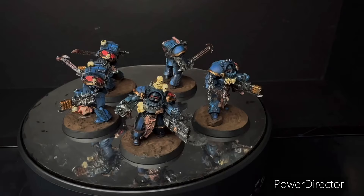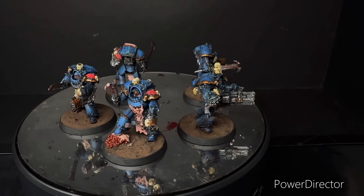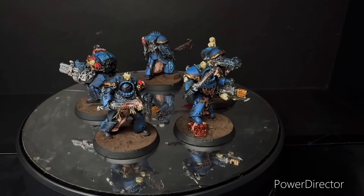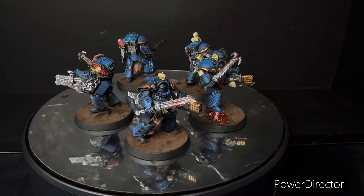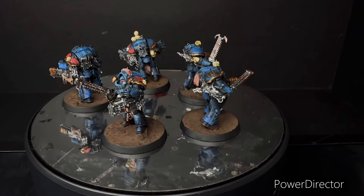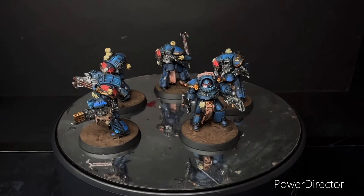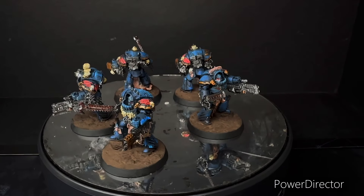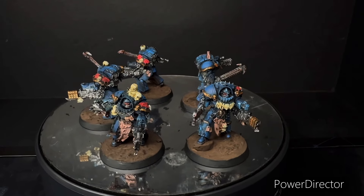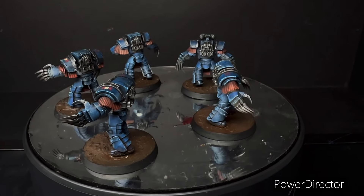Coming up now are some of the Terminator units. These are the Contenka Night Lords Forgeworld unit, and my favourite is the one with the dead corpse at his feet — I think that's really cool. I used blood effects so it's all glistening and glossy. It's a great unit. The Contenka Terminators look brilliant.